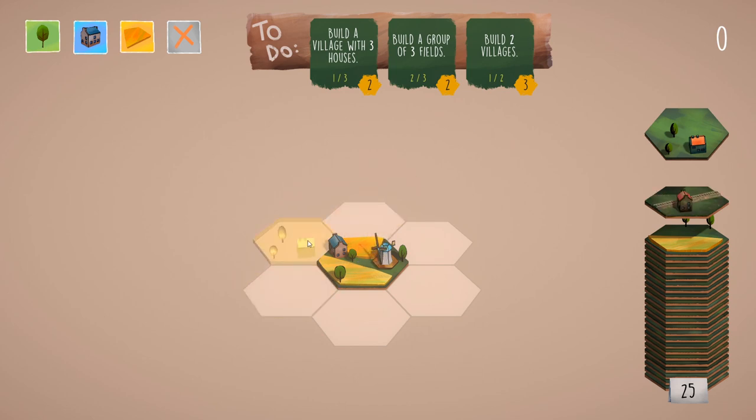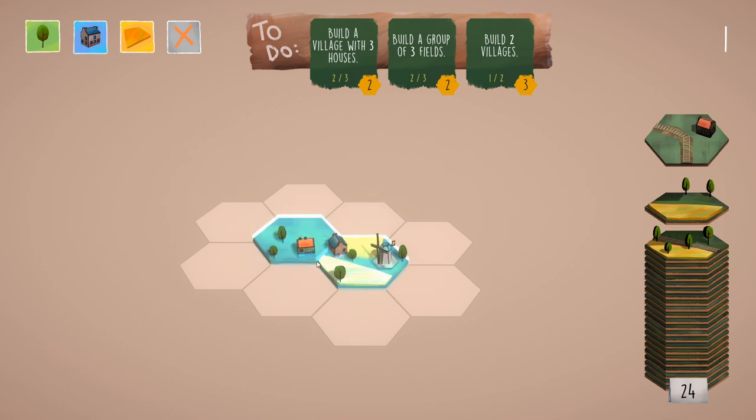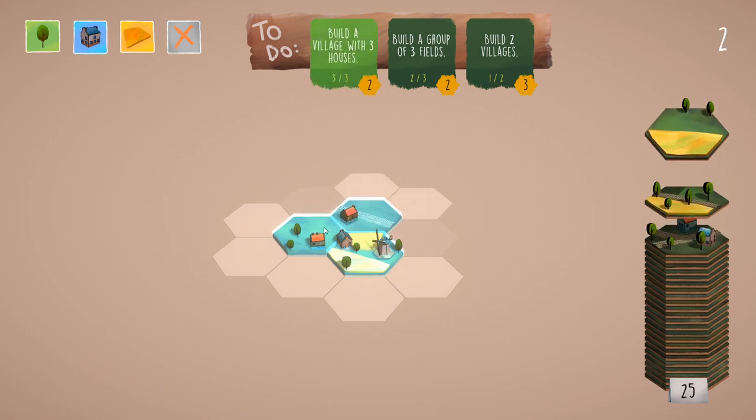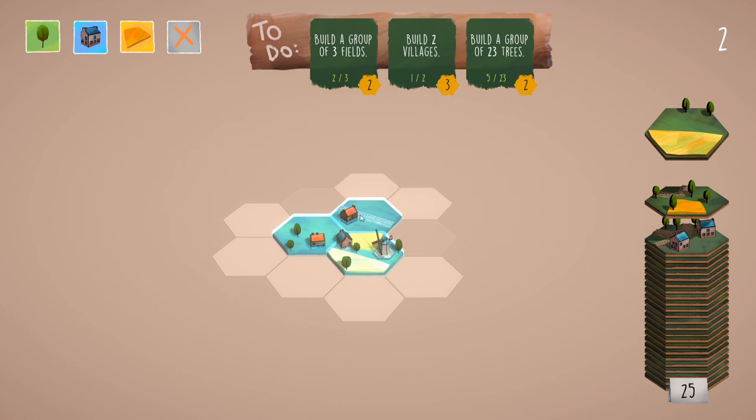I have this house tile so I'm going to add it over here. If you click over here you can see the highlighted villages — both of these form one village. Let's place it here so this is still a three-tile village, three consecutive tiles with houses. We finished the first goal.